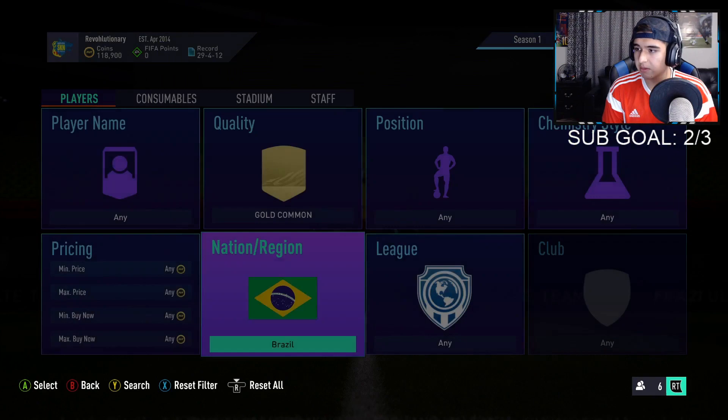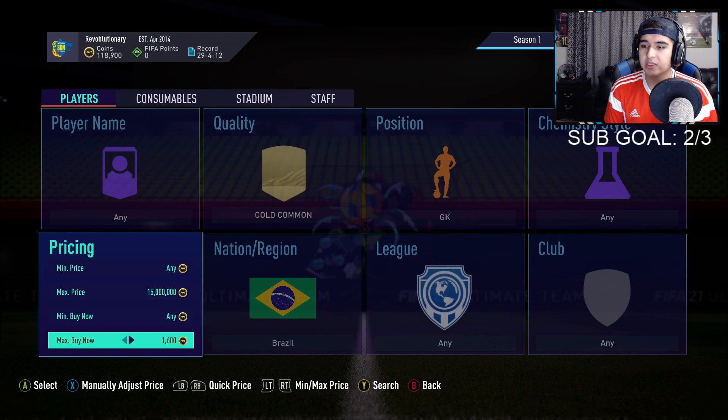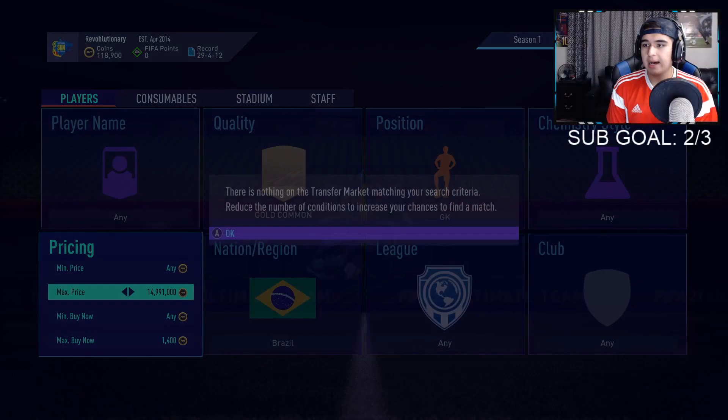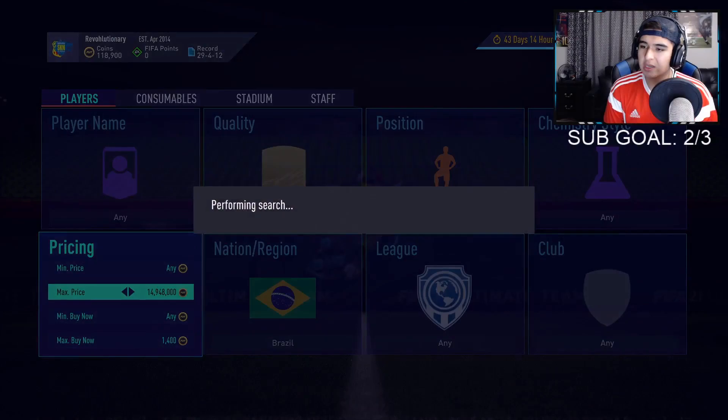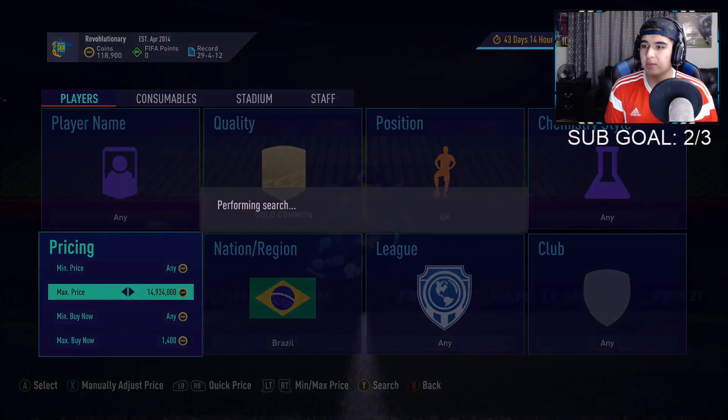The first filter I found to be really good is a common gold Brazilian goalkeeper. This one is very good because you need these Brazilians for SBCs. As you can see they're going for 1800 coins right here — if you're able to pick one up for 1400 and sell for 1800, you'll make some decent coins. There's a goalie in this filter, his name is Mateus or something — he plays for a club in Serie 2. There's a Brazilian goalie that goes for a lot of coins. If you hit him you'll get some decent coinage.